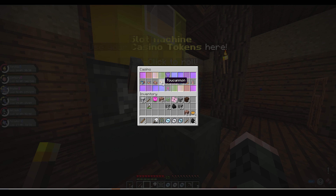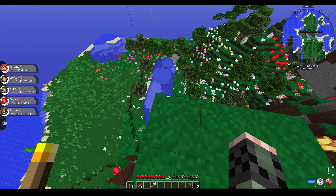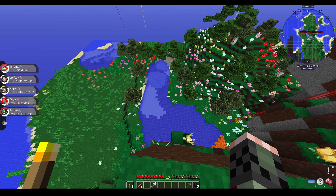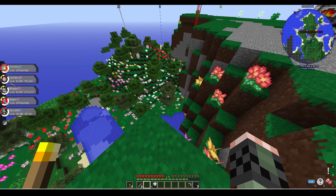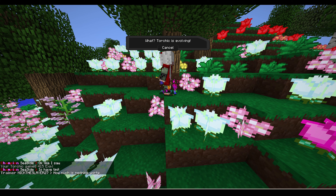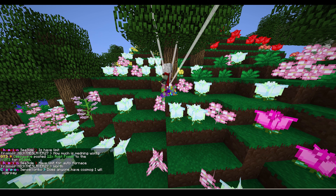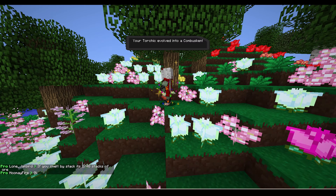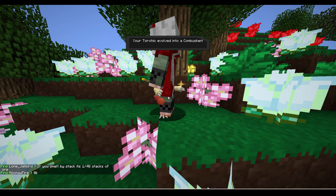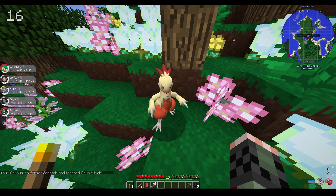I added the Gallade to my party but wasn't too interested in the other two. Day 14 rolled around and I was at my base just chilling. Also during day 14, my Torchic evolved into Combusken. On this server you always get a shiny starter, so shiny Combusken was really looking good — pretty, pretty good.